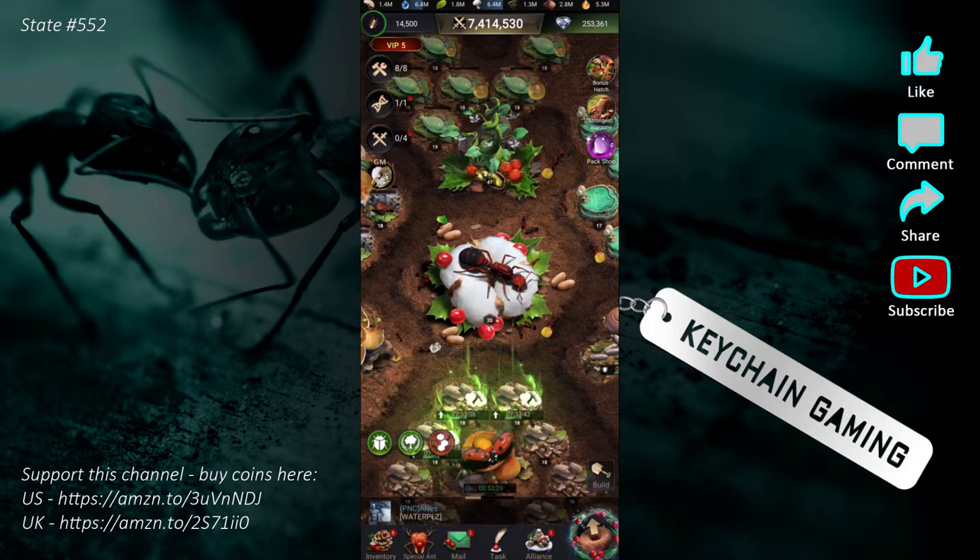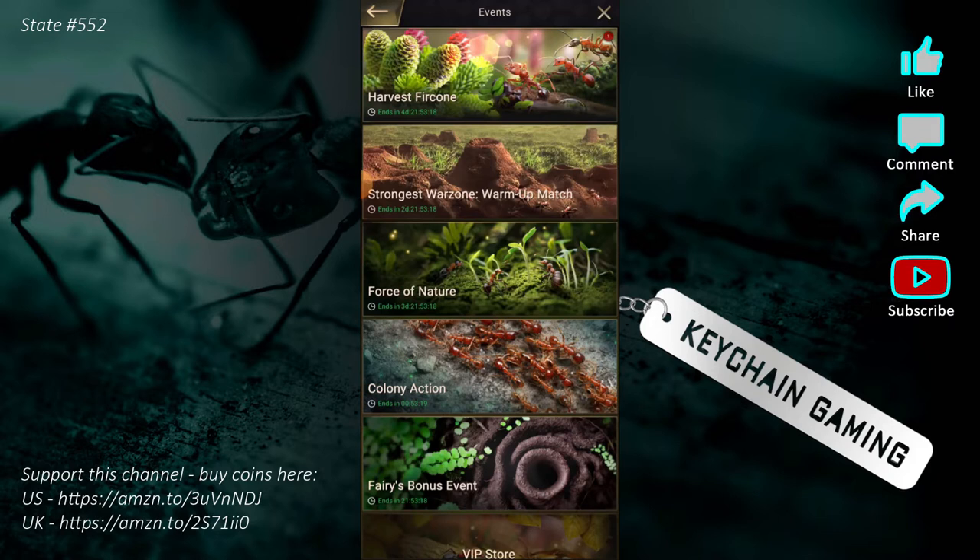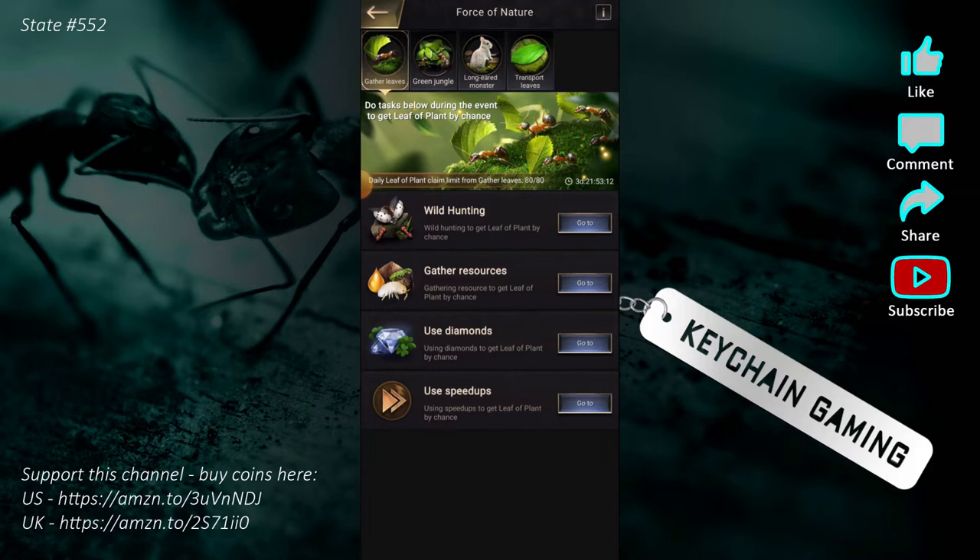Hey everybody, I'm Keychain. Today I wanted to talk about some really cool things that I like in this game, specifically the force events. There are a couple of different types — I don't remember the names right now, but Force of Nature is one of them. They seem to go back to back as seven-day events.